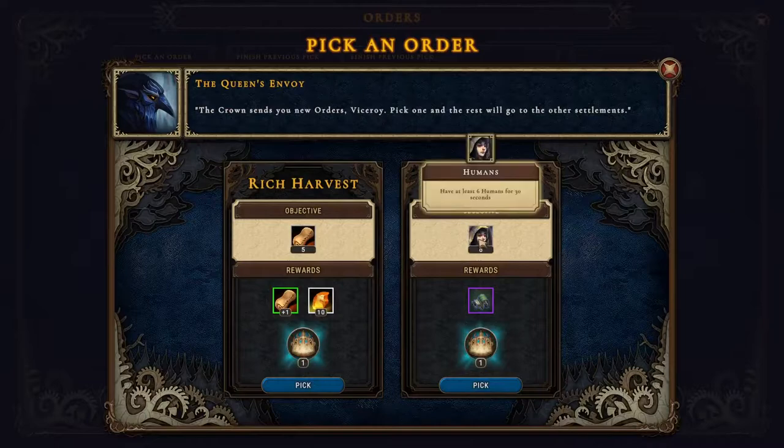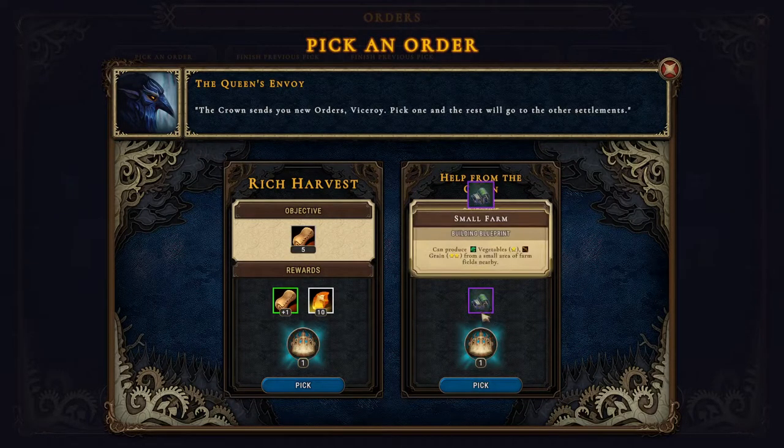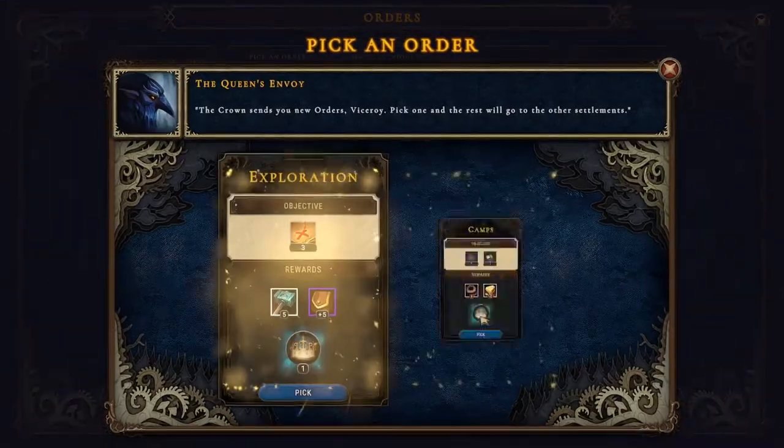I think we'll welcome new people — six humans should be possible and that gives us the small farm. Fantastic.